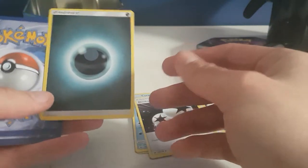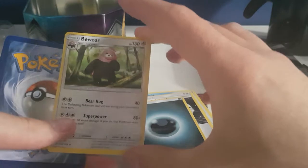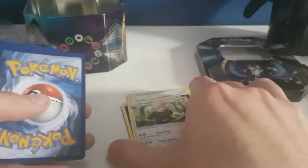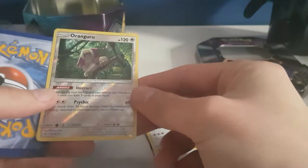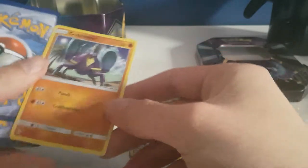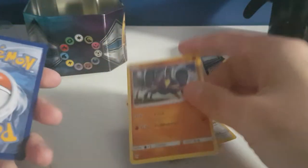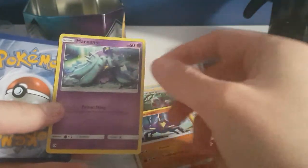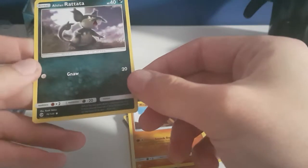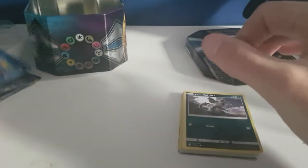Then we got an energy card — just energy, nothing else. And then Bewear! I love this card. When I play Sun and Moon — I got Sun as well but it's still in the package, I don't want to open it. And then — whoa — Kangaskhan shiny! Look at the stars, I love it! Also the Alolan version. That's the first package done, now we go to the blaster's package.